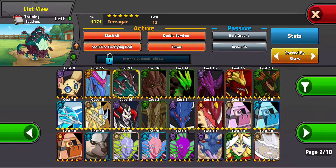Terogar — he's a throw monster. Pretty average, not terrible, but kills off your last monster while doing a lot of damage to the enemy with throw.